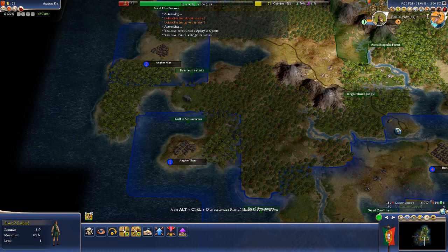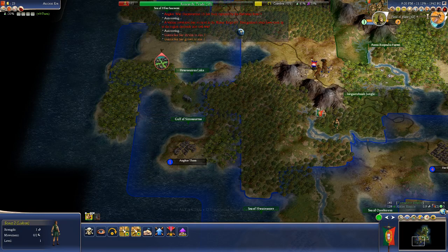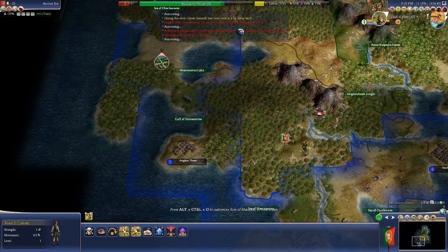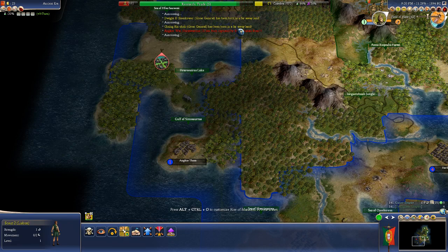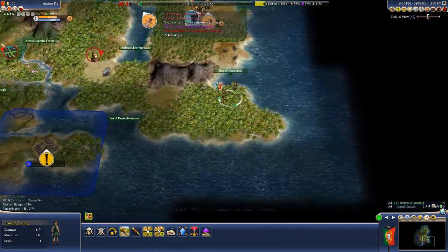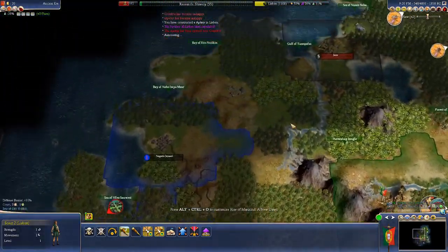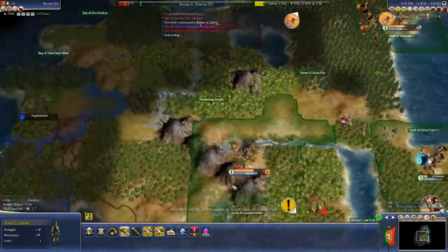We've got wars and revolutions going on. They are facing the barbarian state — that's something else. Meanwhile we are trying to discover how to trade. That barbarian state is what we're struggling with.